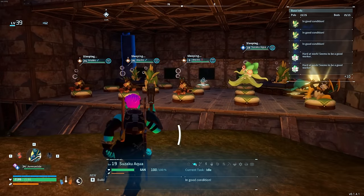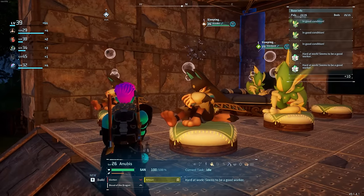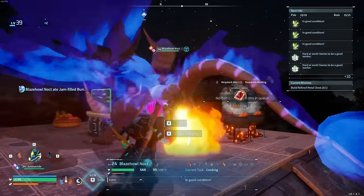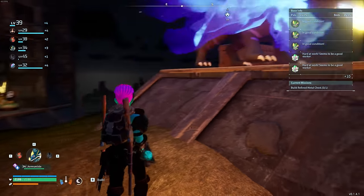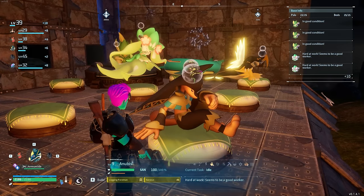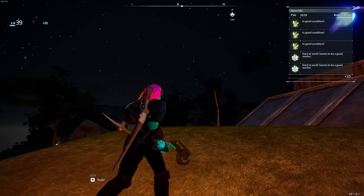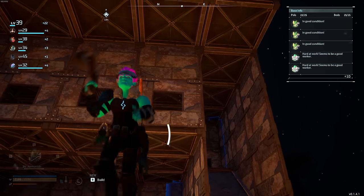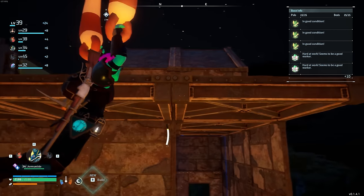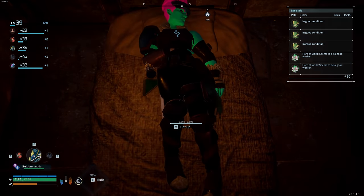PALs regenerate their sanity when they sleep. Sleeping PALs can hit level 100 sanity from resting in good beds, ready for the next day's work. Dark PALs that never sleep won't get that sanity bonus from rest — only from food. Also, if you skip through the night too early before your PALs go to bed, they don't get a chance to sleep, which makes them unhappy. Let your PALs go to bed first, then sleep.